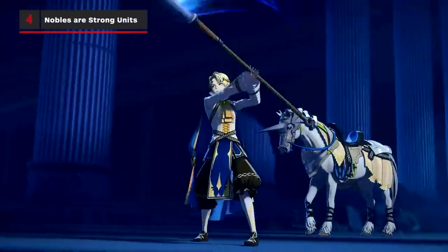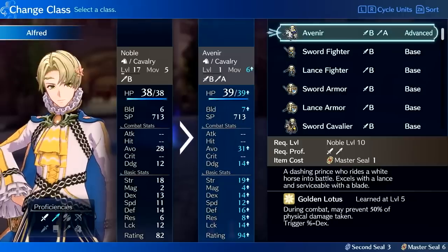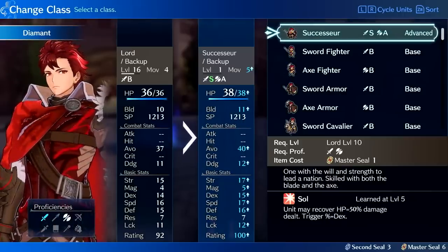If you're not sure who you want on your team, the nobles of each nation are a good pick. Each heir and their sibling cover a wide variety of roles, and each have unique classes they can promote into.